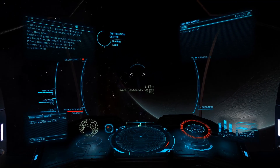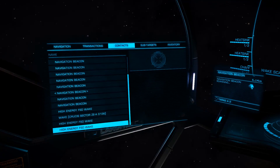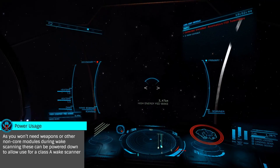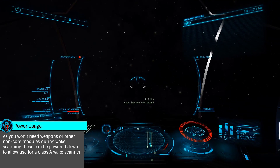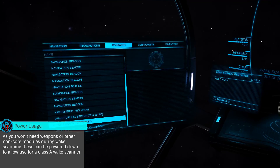Wake scanners are installed in your utility mounts and are classed A through E, with the differences in class being the scan range and power requirements. Like all utility scanners, power requirements are quite significant, so many times you'll choose the class based on your available power. As range is key, outfitting and using power management is critical to quickening your scanning work.